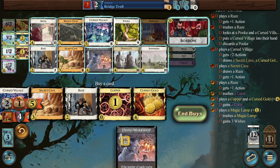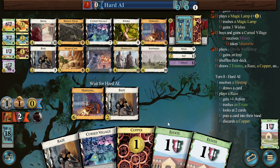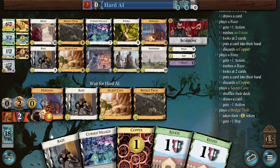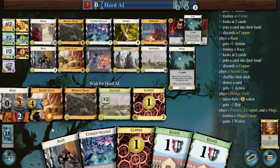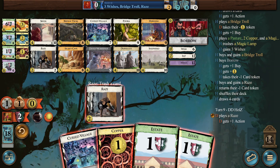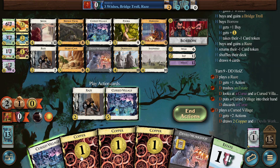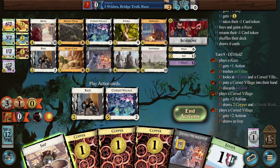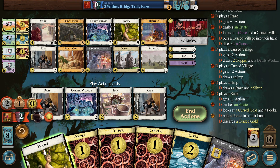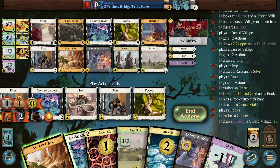Another Cursed Village, probably. Misery is fine, and then we get the Imp. We trash the estate and try to find... Our deck is 23 cards. Now they popped, and they have two Bridge Trolls. Decent amount of Cursed Villages — this looks good.